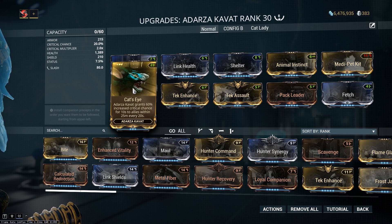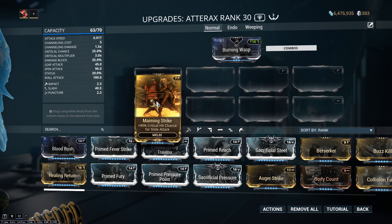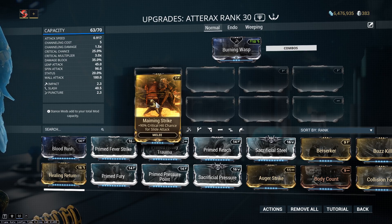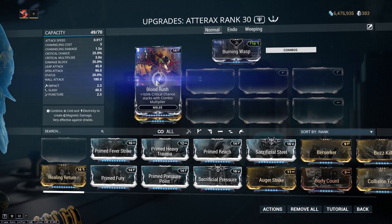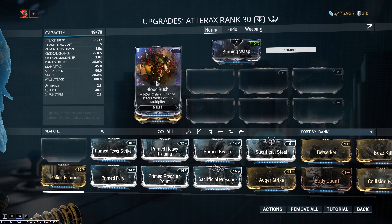The biggest plus crit chance bonus in the game is Maiming Strike. This is a melee exclusive mod that gives you plus 90% crit chance when you slide attack, and is often paired with weapons like the Adarax that has a large range and good attack speed. Maiming Strike by itself is okay, but when you pair it with Blood Rush, it becomes insanely powerful. Blood Rush is another melee exclusive mod that you get from the Acolytes or from Lua, and it gives you 165% crit chance per combo multiplier.